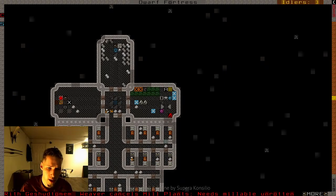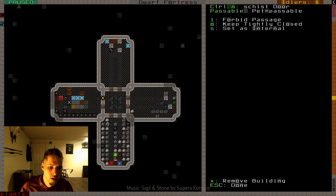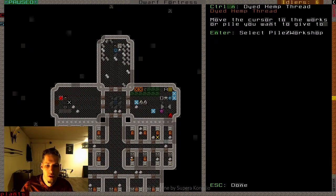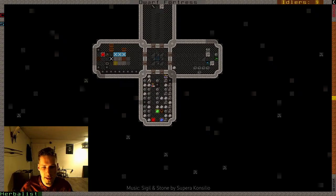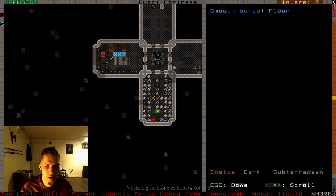We should get dyed cloth pretty soon. In fact some thread just got brought up here. And this dyers stockpile needs to give to this one as well — give to the loom, okay. I wish I had cleaned this out of stones and stuff before. Let's clear this out of all this misplaced stuff right now. I'll dump the sphalerite too — let's just clean that out.